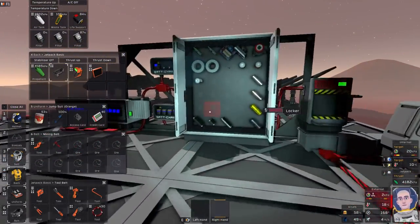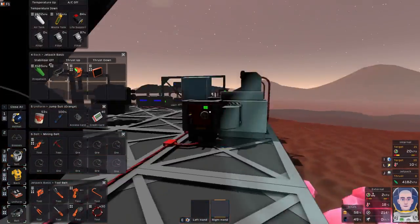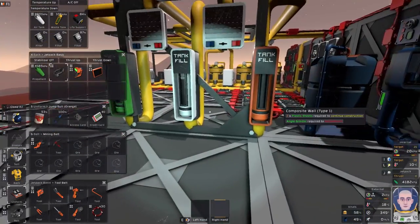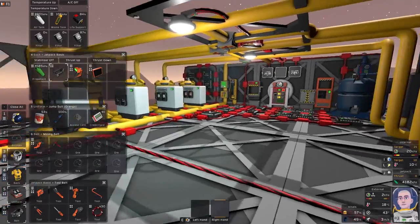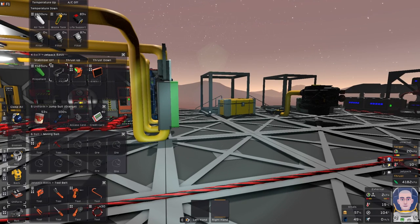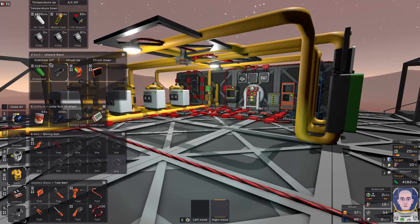I still have a bit of food so I don't need to worry about that too much, but eventually I am going to have to make some more. We need to go ahead and get this base closed off and get it pressurized. Then we also need to worry about the temperature inside of the base so we don't kill the plants. There's a lot we need to go over today, and I want to get it done this episode, so this might be a pretty long episode.